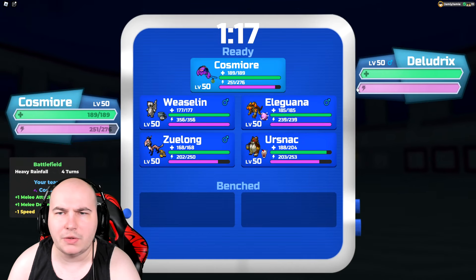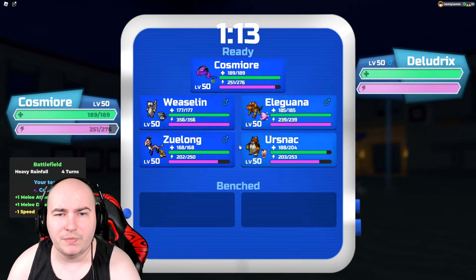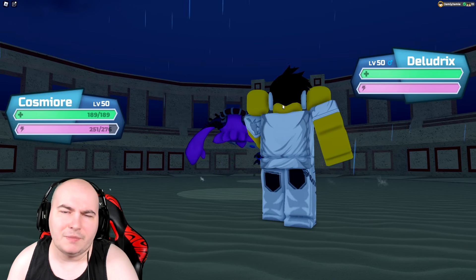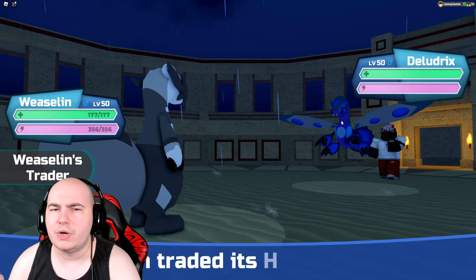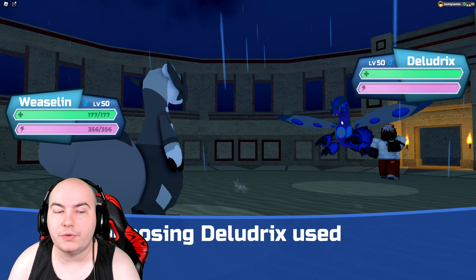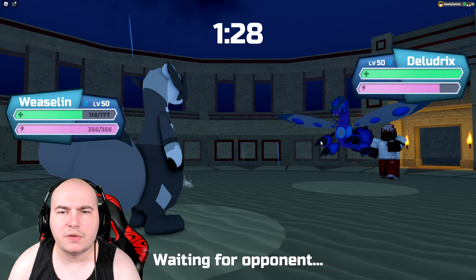I'm going to switch out — Deladrix is really threatening and I don't have a great switch in for it. So I guess we're going Weaselin here. Giving this thing heavy shackles is probably great — it's a glass cannon, so if I basically just make it super slow, it's not going to do anything for the rest of the battle.